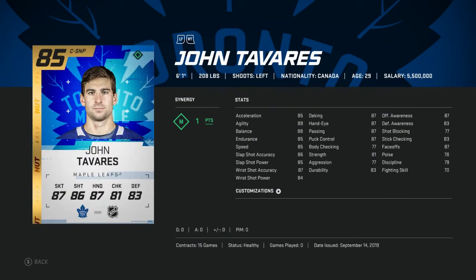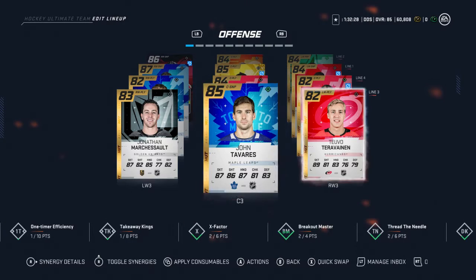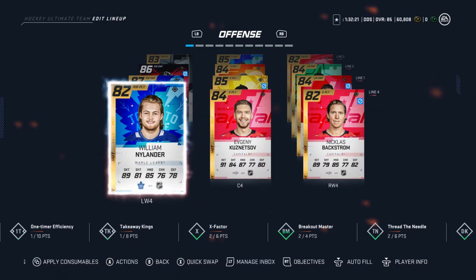We'll take a quick look at Tavares: 85 acceleration, 89 agility, 88 balance, 85 endurance, and 85 speed. So he's going to be best on the third line with Tara Vinen and Marciusho. Then on the fourth line I've got Kuznetsov, Backstrom, and Nylander.